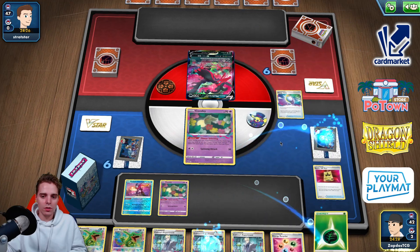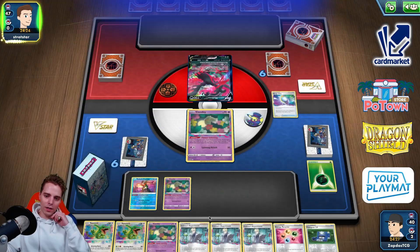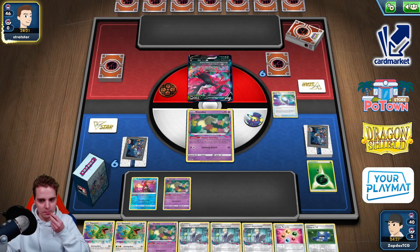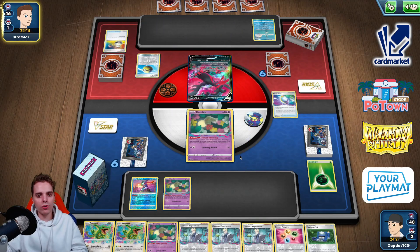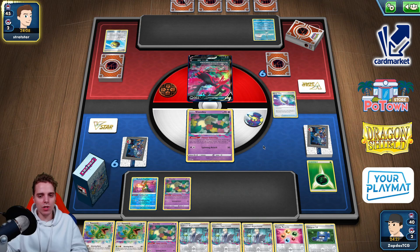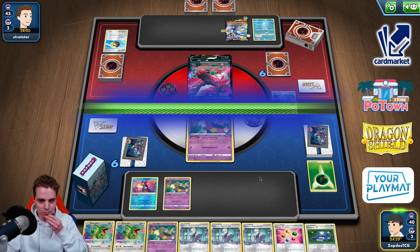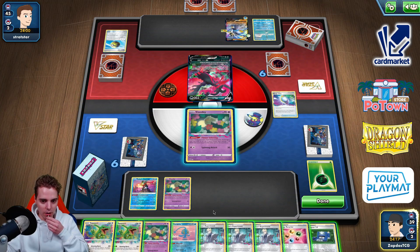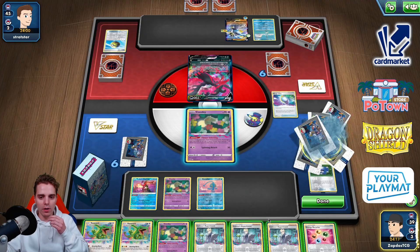Concealed Cards — Pokégear, more Comfeys, not a lot to work with. Only one card in the Lost Zone — at least it's a good card. This looks like Urshifu-Moltres. We do see an Urshifu, so we need to get Manaphy on the board or things could go very wrong quickly. Manaphy already here — glad to see it. Going for Pokégear; this list probably isn't running a lot of Marnie regardless. Colress's Experiment!